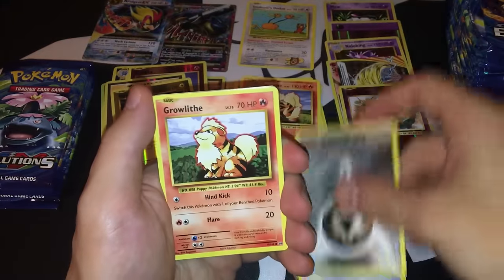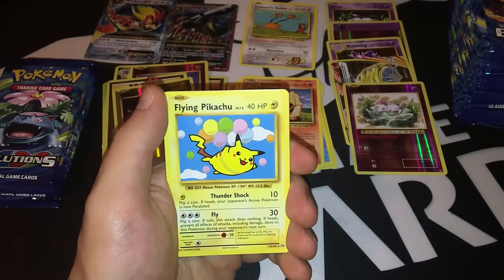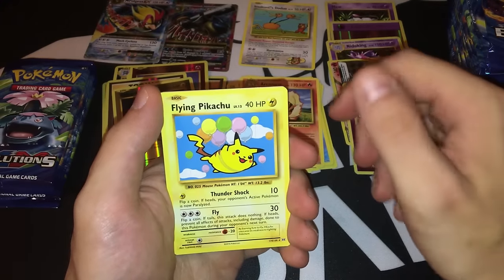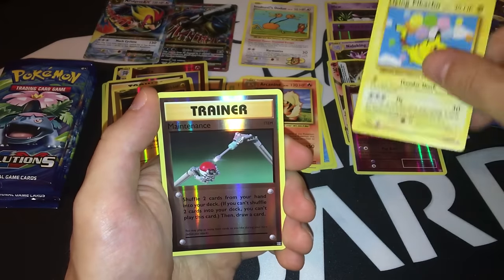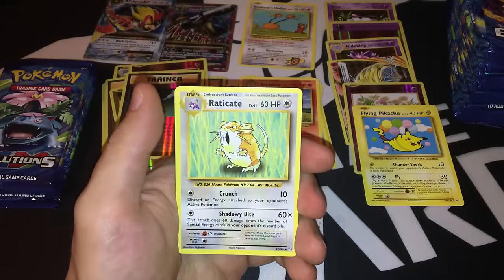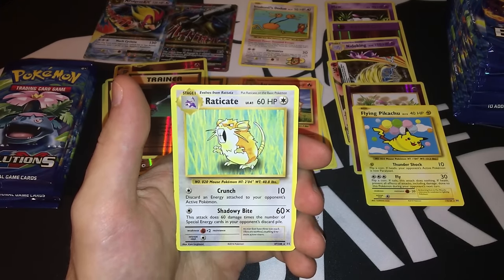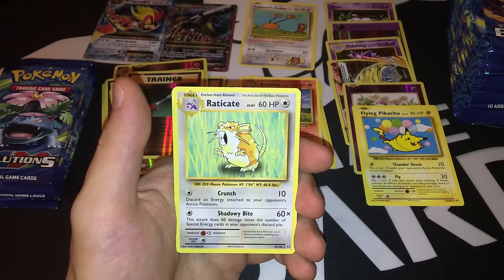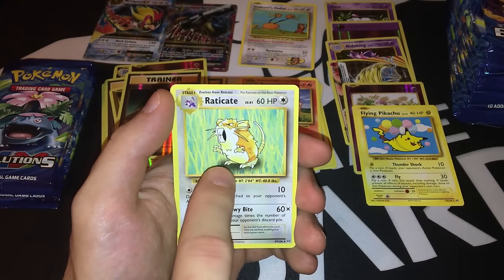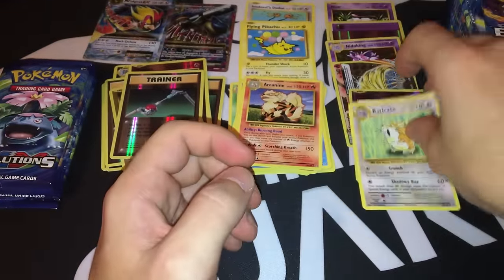Pack thirteen: Staryu, Metal Energy — really like that — Growlithe, Gastly, Rattata, Maintenance, Haunter. Another Secret Rare — it's a Flying Pikachu! Another Secret Rare in an uncommon spot. The reverse foil is a Maintenance card. And the rare is a Raticate with Crunch — really like the Crunch attack. It discards an energy attached to your opponent's active Pokemon, and Shadow Bite hits for 60 times the number of Special Energies in your opponent's discard for just a single energy. This card is so underrated.